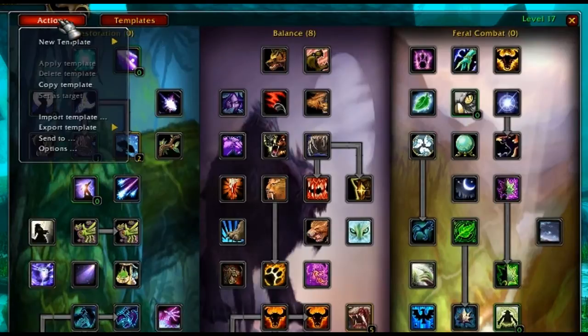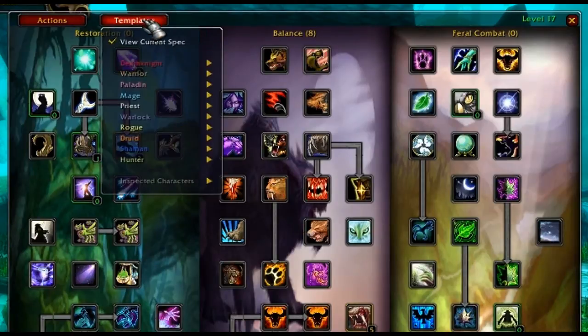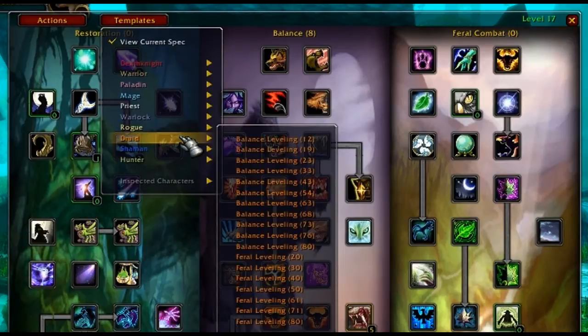How you select a template will depend on your level, so try to select a template closest to your current level as possible. I've just recently respec'd for this demo and I'm a level 80 character, but now I'll pretend that I'm a level 10 newbie.